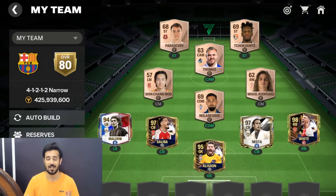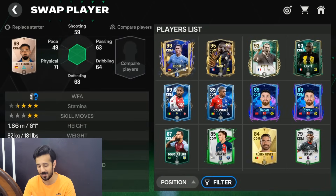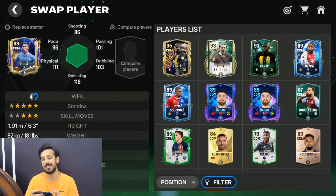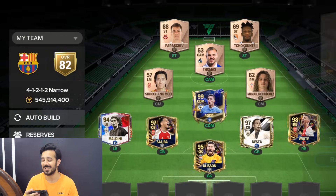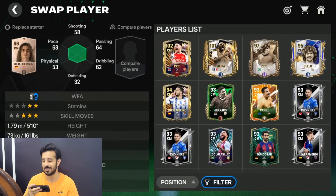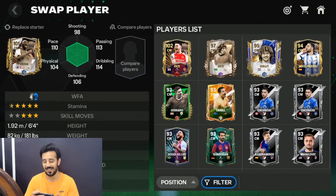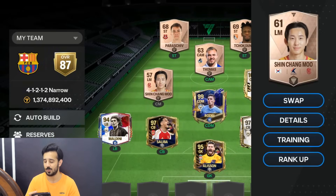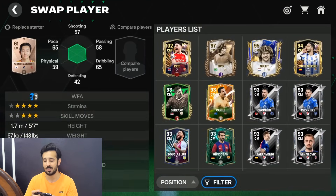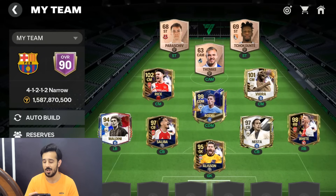Defense is complete, now moving to midfield. At CDM there's only one choice — Rodri. I got him for free from the 89-to-97 exchange in the previous event. For the two CMs, first I'll use Vieira, whom I just ranked up to 101 — one of the best CM cards in the game. For the second CM I'm using Declan Rice at 102 overall, also impressive gameplay.